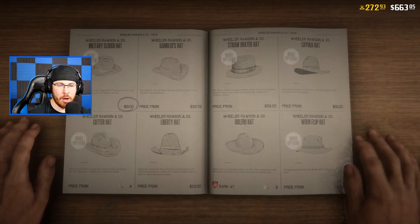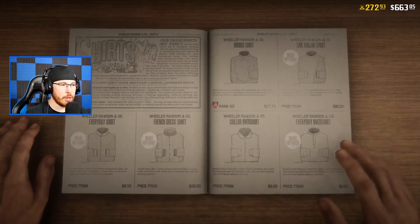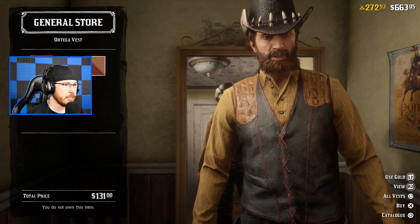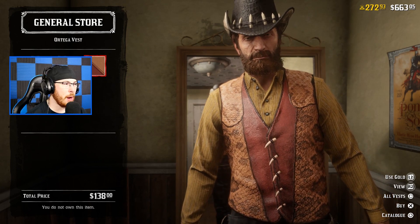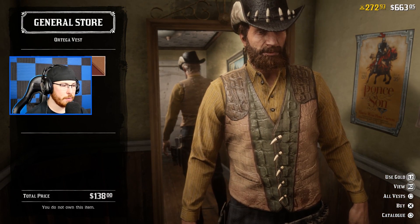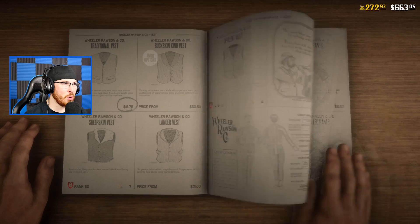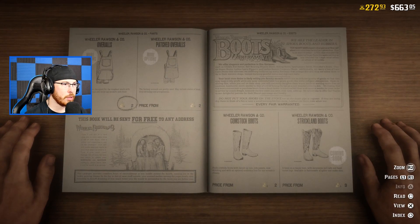The other limited time items are gonna be the gloves and probably some chaps. Let's see - we also have a vest. Holy guys, this is disgustingly ugly. I would only rock probably this one or this one, but then again they're both pretty ugly. Six gold for this one at 138 dollars - I'm just not a fan of this vest at all. The last one we showcased was pretty cool but not worth the gold.